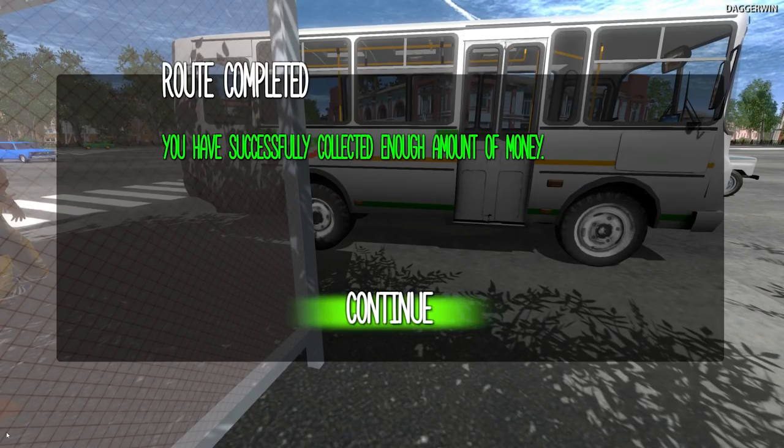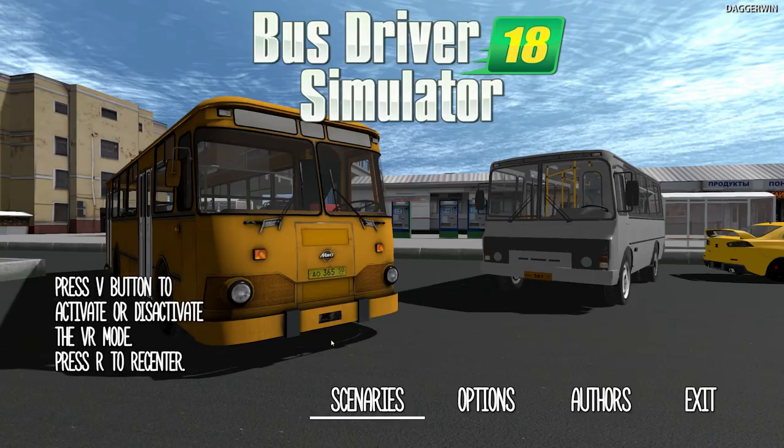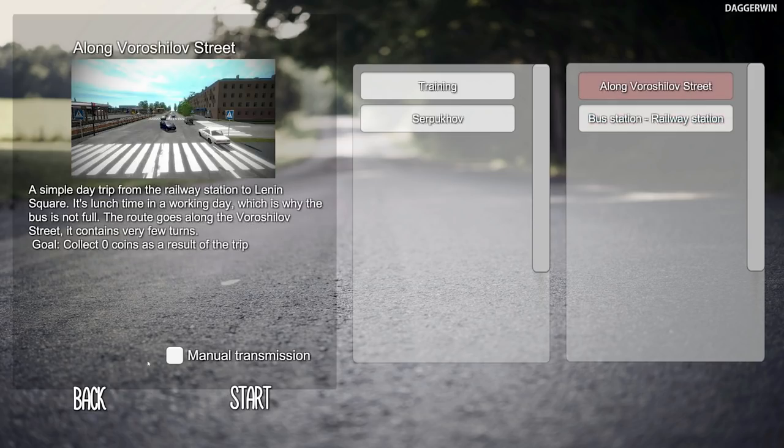You have successfully collected enough amounts of money. Route completed. So did we get a summary of all of this? We don't, but you can see we've done it because now the railway station one has to be done. This next one has a goal of collecting 300 coins by the end of the trip, going through the Borisov highway. Sounds like an interesting one. But I think as a starter that one was quite enjoyable - I do like it.